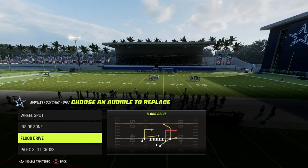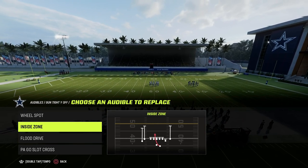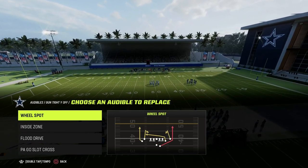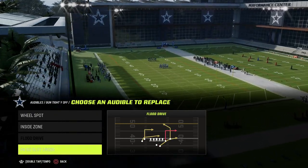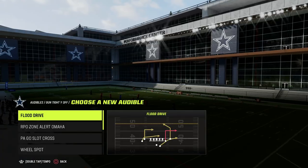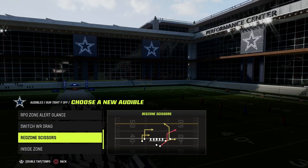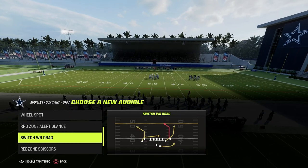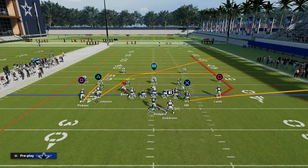From there, we want to set up a couple of different audibles. Inside Zone for our three-headed rushing attack. Wheel Spot as a great constraint theory or quick snap play. Flood Drive as a great counter play. PA Go Slot Cross is what we're coming out in every play, so we can replace one slot — maybe with Switch Wide Receiver Drag or Wide Red Zone Scissors. For now, we'll put Switch Wide Receiver Drag there.